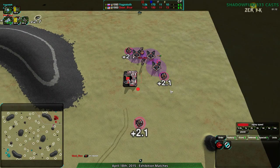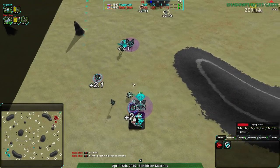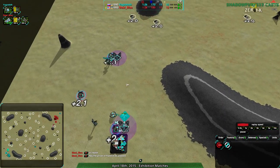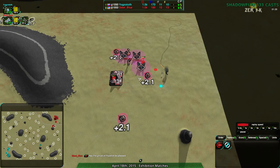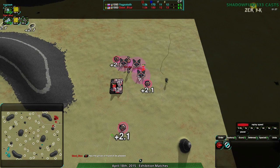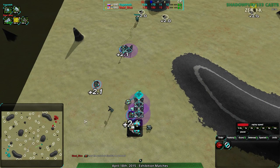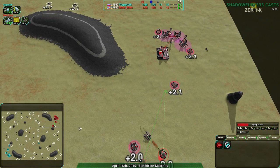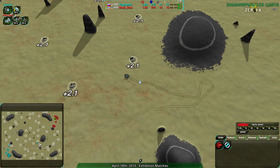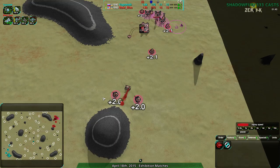Steel Blue is setting up nicely. Yoggstoth is setting up a bit more nakedly — they don't have a whole lot of static defenses. They have one Lotus and a Defender, but against heavy tanks, Defenders are not going to do too much. I think they were expecting Steel Blue to go Light Vehicles, and they'd block off a dart attack using that Defender. But instead they're fighting heavy tanks, and early Panthers and early Kodachis are not going to go down to a Defender. One Defender is fairly cheap though, so they're not going to lose out too much.